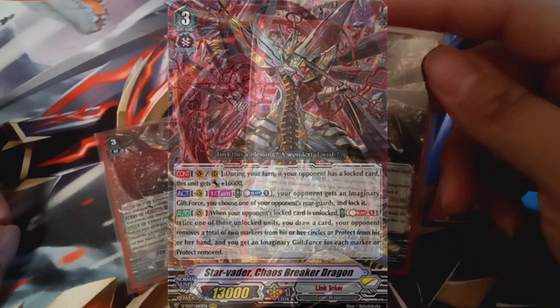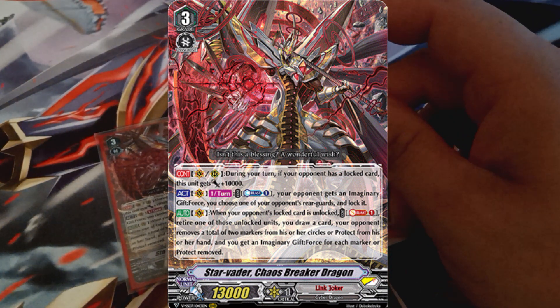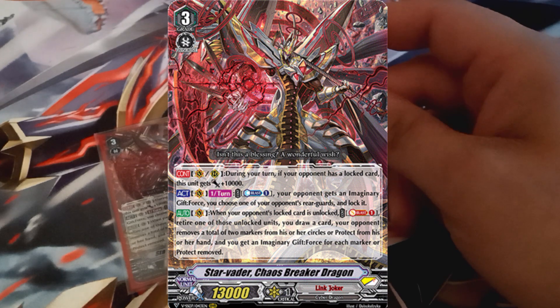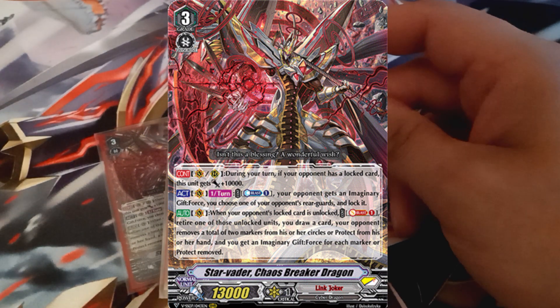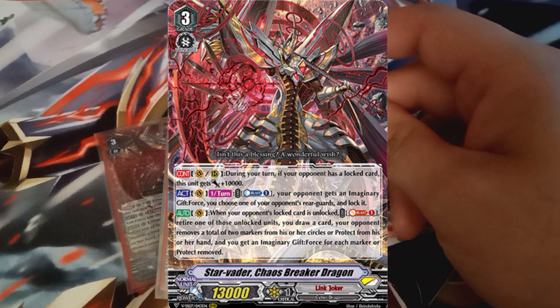Chaos Breaker is pretty self-explanatory: during your turn, if your opponent's got a lock card, he gets plus 10, and then at most per turn, cost of loss 1, your opponent gets a force marker and then you choose one of your opponent's cards to lock it. So you deny on-hit strides and you also get a lock on the board. The main reason why this deck is so powerful nowadays is Chaos Breaker's effect — when a lock card is unlocked on your opponent's side, you can retire one of those lock cards for a soul blast, draw one, and then your opponent removes two markers from their circles or protects markers from their hand, and you get an imaginary gift force for each one. Universally pretty damn good.